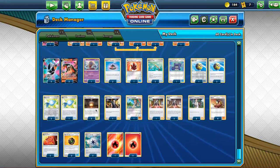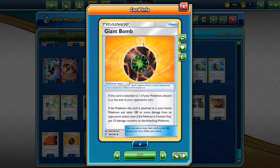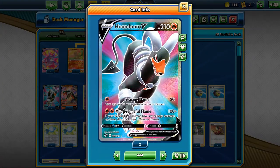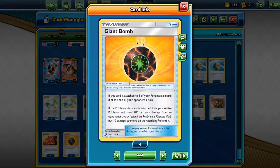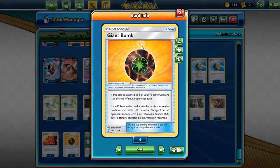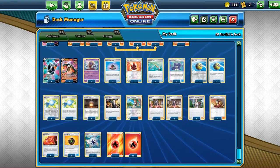Then we have 3 copies of Giant Hearth. Then we have our tools — these tools are very, very important in this deck. We have Giant Bomb; it's absolutely perfect for this deck. It's really nice to get a KO and then attack with your next Houndoom to get that other kill. We also have 2 copies of Burning Scarf, because it's not always the case that you need a Giant Bomb. Sometimes they are 1-prize Pokemon and they don't do much damage — then this Burning Scarf will come in handy. We also have 2 copies of Capture Energy and then in total 12 Fire Energies.